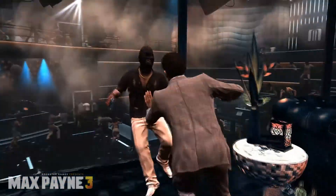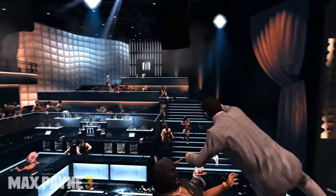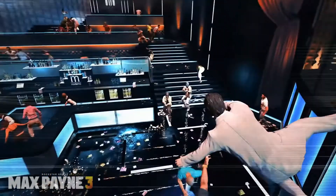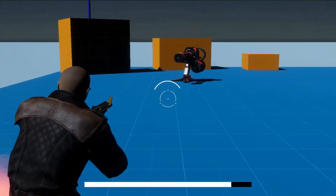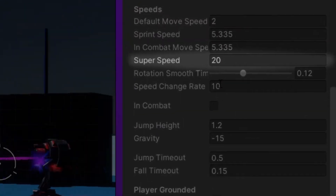Bullet time — an awesome mechanic that not only looks and feels cool but is handy at helping the player make accurate shots and feel like a far superior shooter than their enemies. This mechanic is especially useful when the player is moving at the speed of light — well, actually 15 million times less.